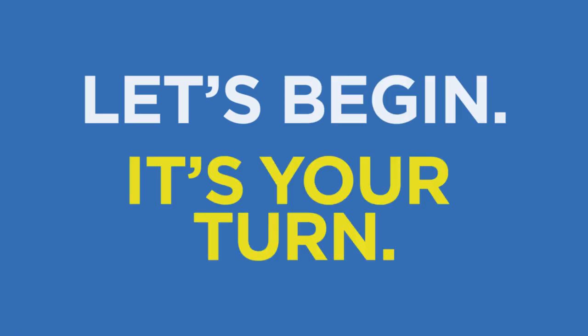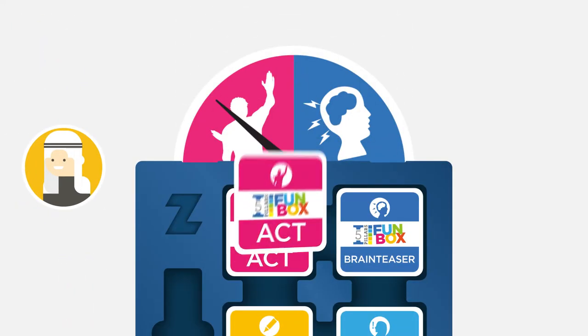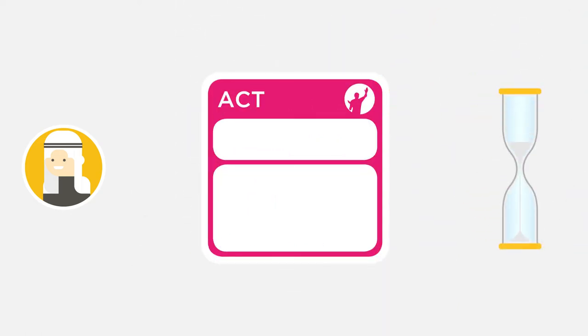Then you're ready to play! Select one member of your team to be the active player. The active player then spins the activity wheel and draws a card. As soon as they do this, the one-minute timer starts.